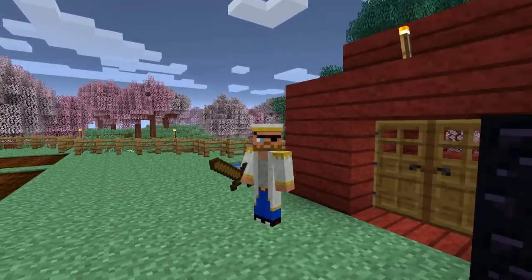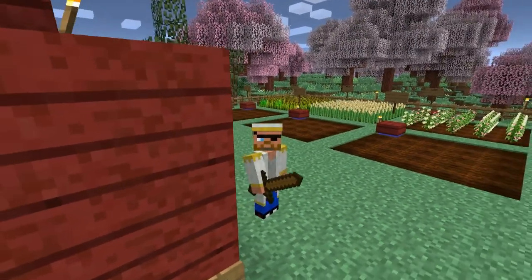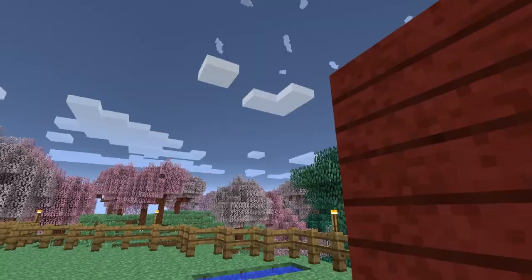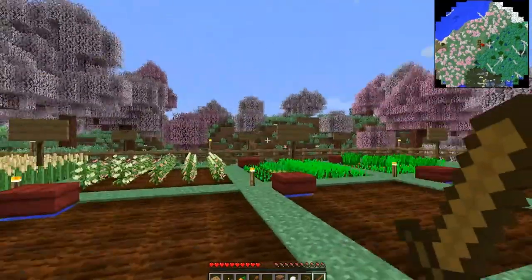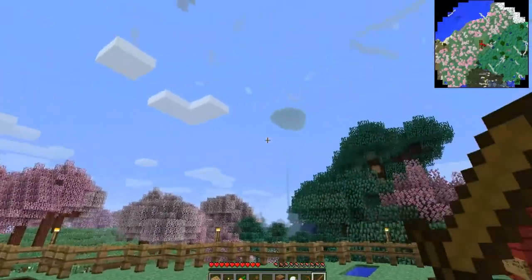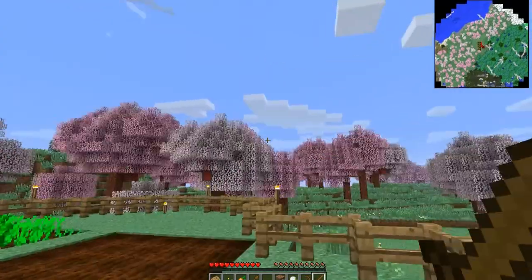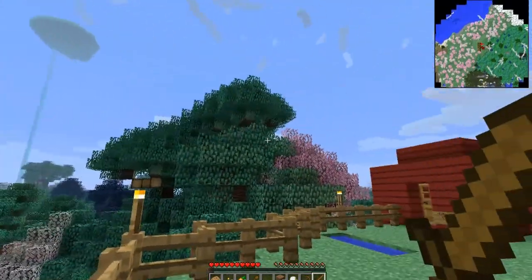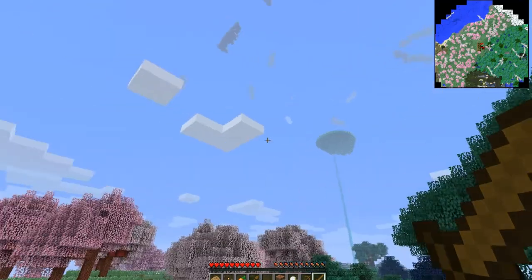Welcome to the Coalition server. We are in the middle of a beautiful cherry blossom grove here. We are playing on the DireWolf20 Feed the Beast mod pack for 1.6.4, and we are all playing with Biomes Aplenty, so we get beautiful places like this, and slime islands up in the skies like that.